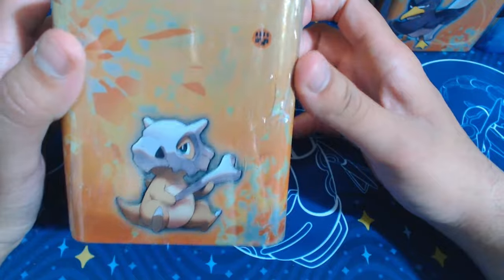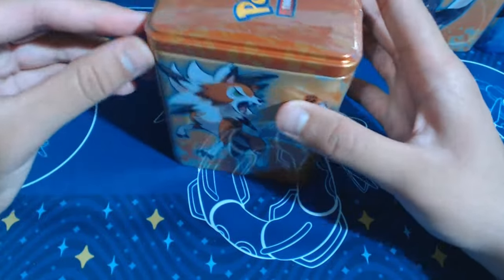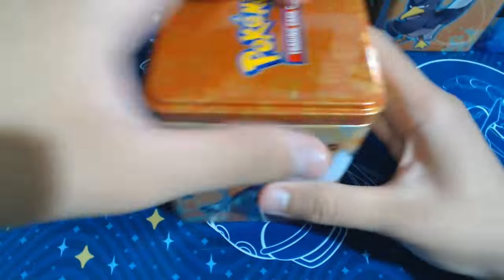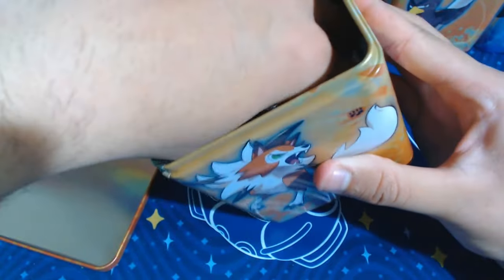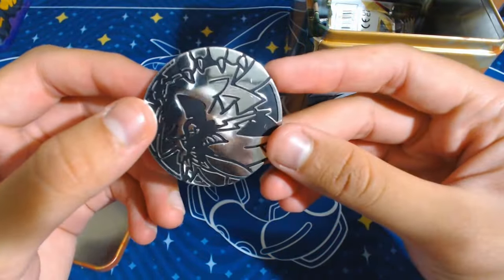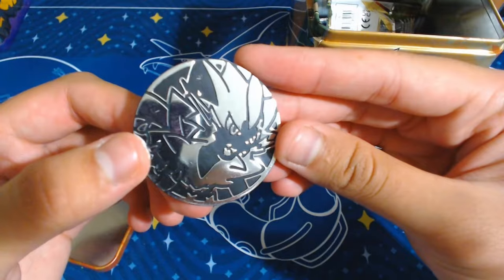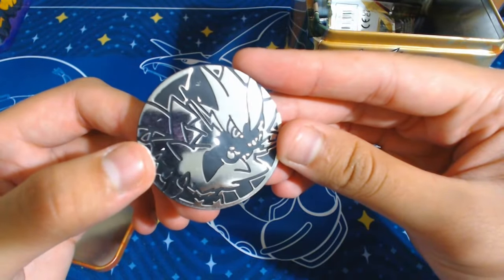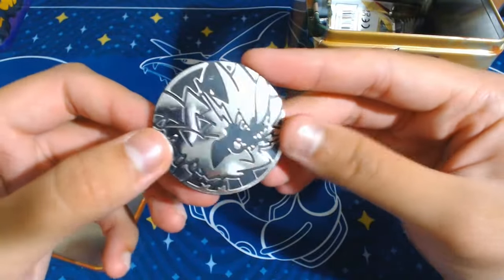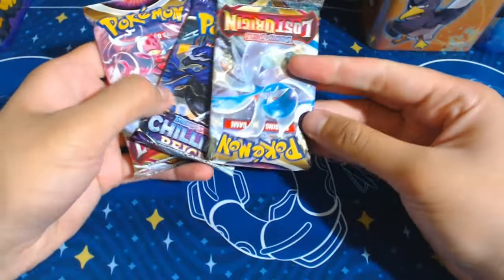Let's get into the fighting tin. Cubone, Lycanroc, Farfetch'd, and Mianxiao on the outside. Let's see the coin - I don't even know what Pokemon that is. Let me know in the comments if you know. Oh, that might be Zoroark? Let's just get into it. The packs: Chilling Rain, Lost Origin, and another Lost Origin. They all seem the same - one Chilling Rain, two Lost Origin.